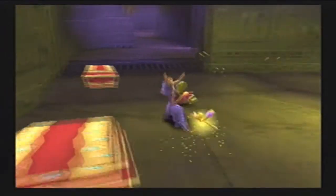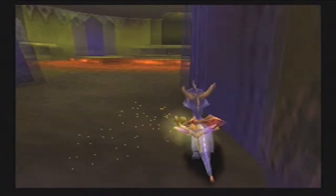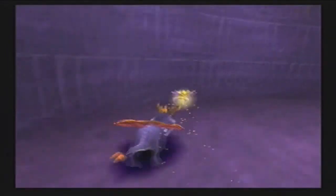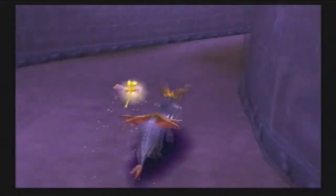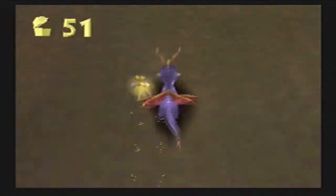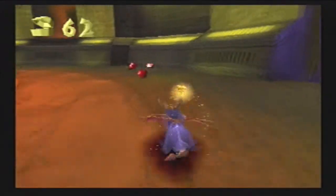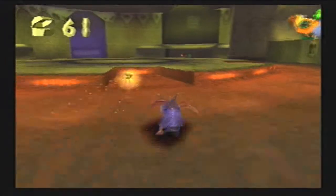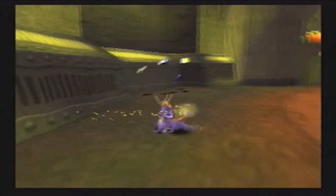But that doesn't stop us from getting him. So now we have our first key, and now we can go unlock the second door. I'm just going to do some backtracking to make sure I have all the gems, because I really don't want to have to do any gem hunting in this final level. So we're going to get the gems first, and then we'll get Gnasty. Also, he does have a scepter, and if you get too close he will try and shoot you with it, so just keep your distance for the time being.